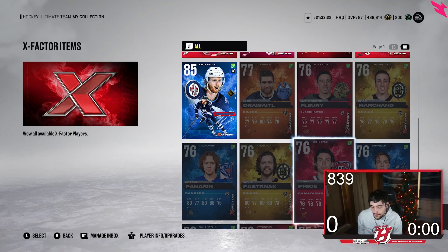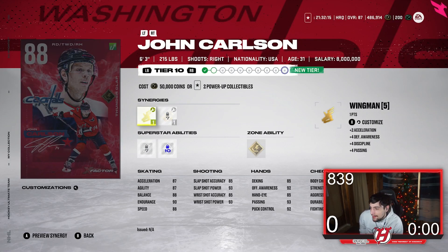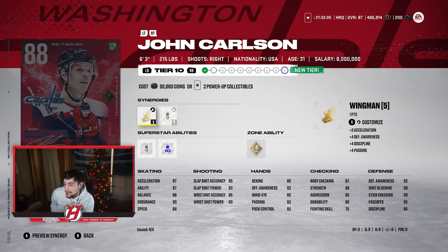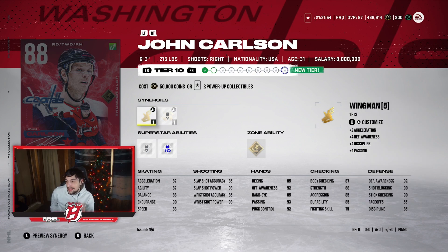Starting off with the first card I want to mention: John Carlson's X-Factor. Right now he's at tier 10, 88 overall — 87 Excel, 88 speed, and 90 for a shot. With Distributor active, which you unlock at tier 2, he gets 90 speed. That's really nice for a 6'3, 215-pound D-man. Definitely consider him for your team.